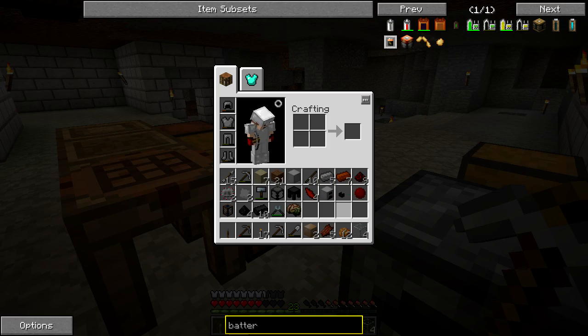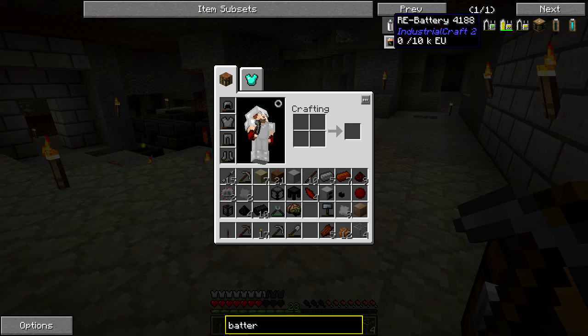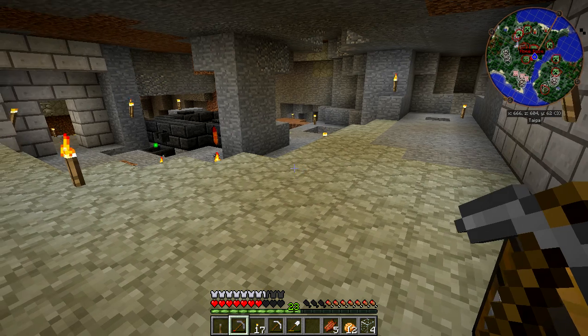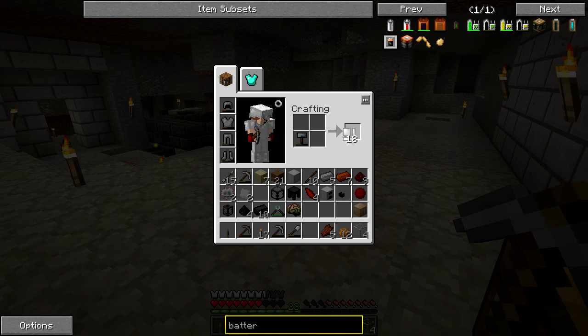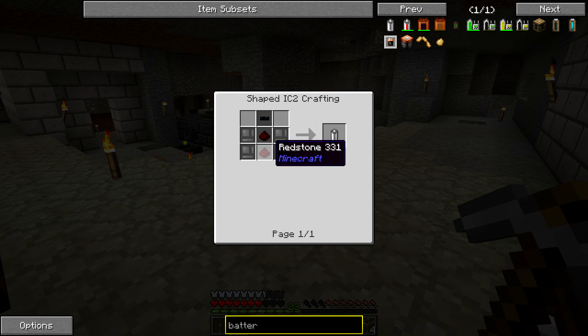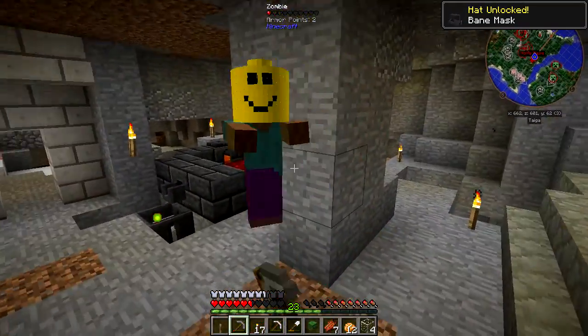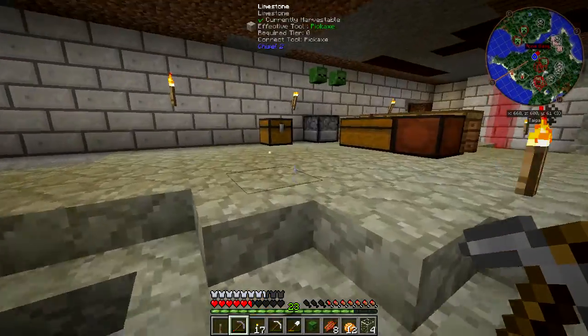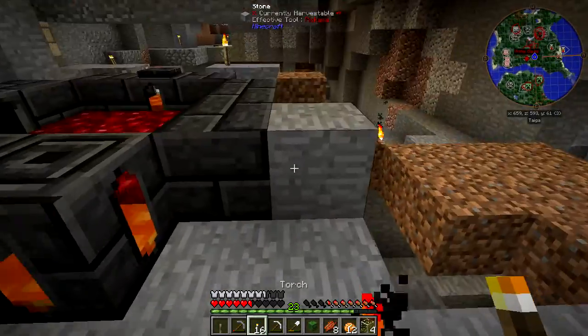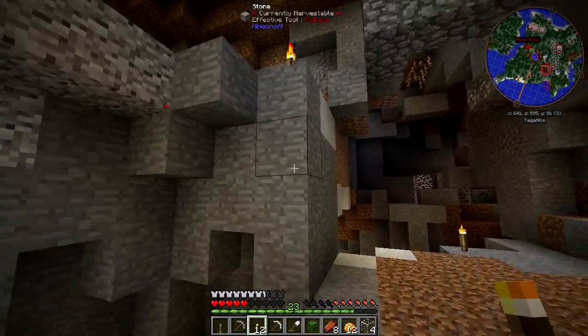Oh right, I need tin, and I have tin now. Block of iron — could have a block of tin somewhere. Do I not have any tin? Block of tin. I'm just going to make a whole bunch of batteries because I could not care less. Battery — let's try this again. Tin — is this and this? Geez, they changed a few things since I played this. When I played Technic this was a lot easier to craft. There's redstone and insulated tin cable — go away! Hello, happy face Lego man, Jesus Christ!